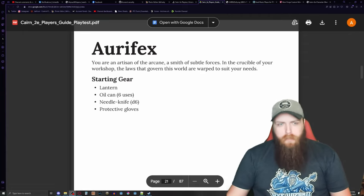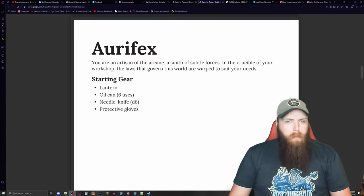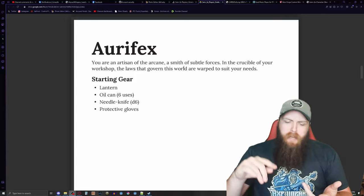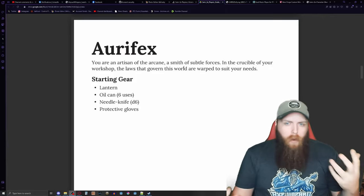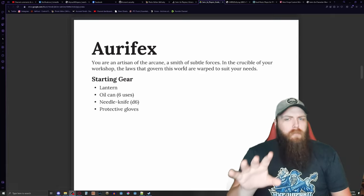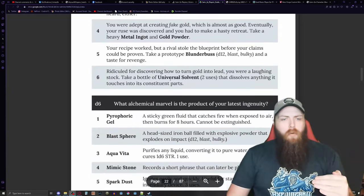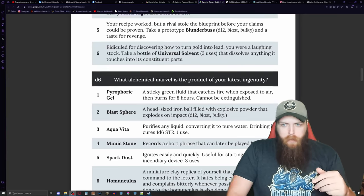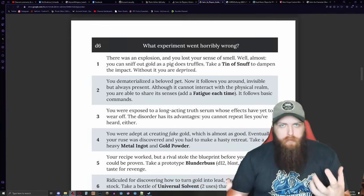First of all, what is an Artefex? You are an artisan of the arcane, a smith of subtle forces — in the crucible of your workshop, the laws that govern this world are warped to suit your needs. Just reading that makes me think of a scientist, an alchemist, maybe an inventor. You get quite a few different ways that you can play things just from there, and you can pick what experiment went wrong and what alchemical marvel is the product of your latest ingenuity. I just relate the Artefex to an alchemist.